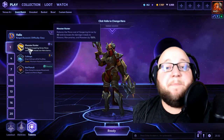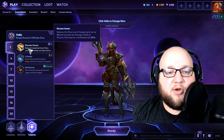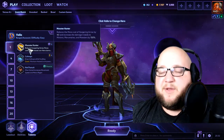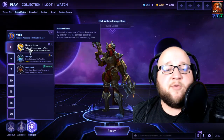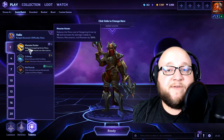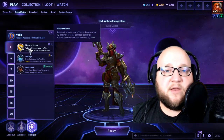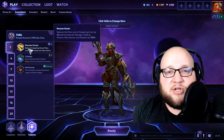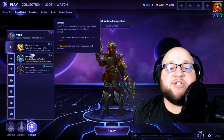The build is focused on that Q — Hungering Arrow. At level 1, I take Monster Hunter. The main reason is the 40% mana reduction, which brings the cost from 60 down to 20. This build is very mana-hungry and this helps a lot since Hungering Arrow is the move we're using most often. An added benefit: your Hungering Arrows deal 150% damage to minions, mercenaries, or monsters.